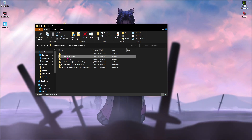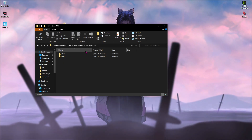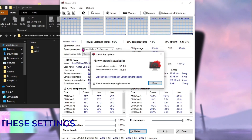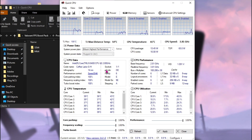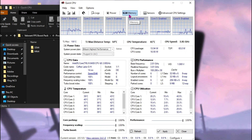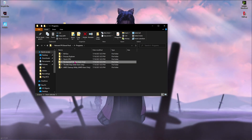Go back to Programs and open Quick CPU. Once it's open, find the System Power Plan and make sure to set it to Bitsum Highest Performance. Enable all the settings and hit Apply. Then go to Memory and click Clean — this is going to free up a lot of memory that is currently being used.